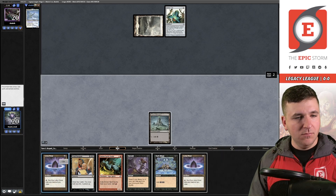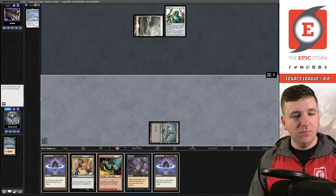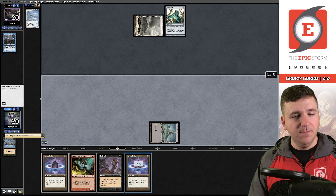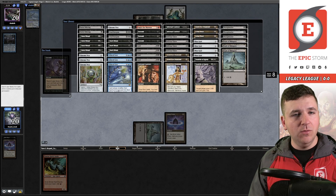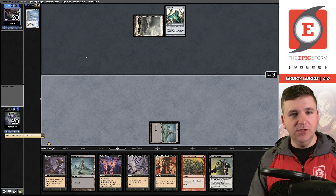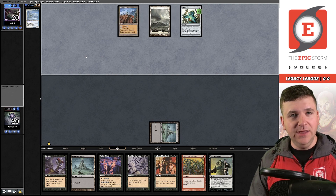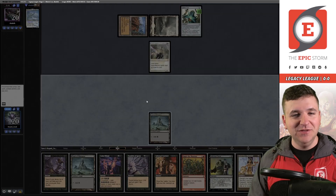Let's attempt to Dark Ritual — they could have a Mind Break Trap, certainly possible, but it resolves. Cast Cruel Bargain — they cast Mind Break Trap, that's fine. Petal, petal. Entomb — grab another Echo. Exile the other Simian, add a black, spin the wheel on Echo — storm nine. Unfortunately we have to pass the turn here. So they do have Mind Break Trap. Wasteland. Thalia. Our deck has no answer to Thalia — we go to game three.